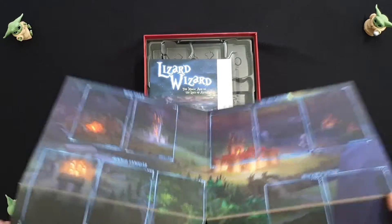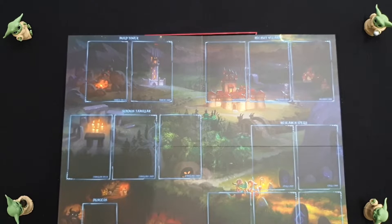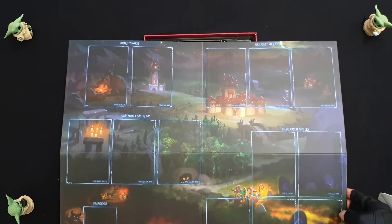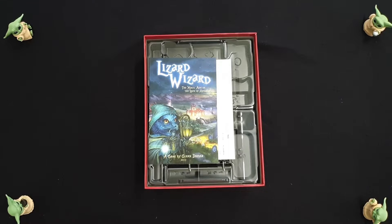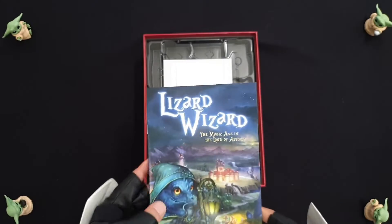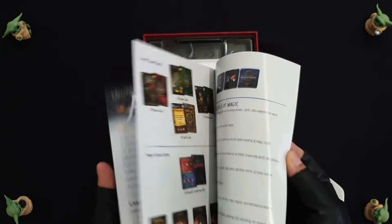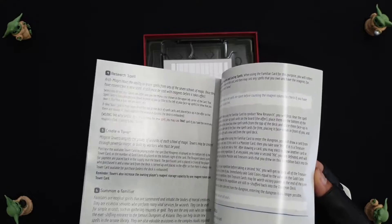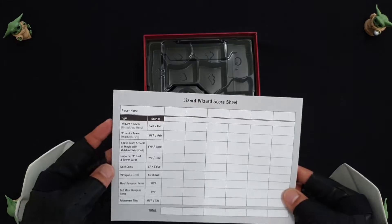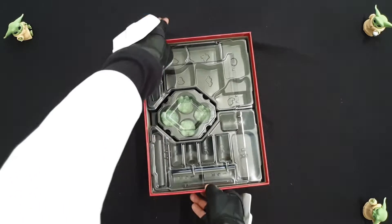Then we've got a board that shows how everything is supposed to be laid out — and the artwork is really nice. Here we've got a smaller-sized rulebook, which is interesting; most companies try to make a rulebook that fits the box size, but this one is relatively small. I've got no complaints about the rulebook — decent materials, not the best, but fine. This is your scoring pad, which tells you how to score for victory points. And then we've got some very nice component trays.